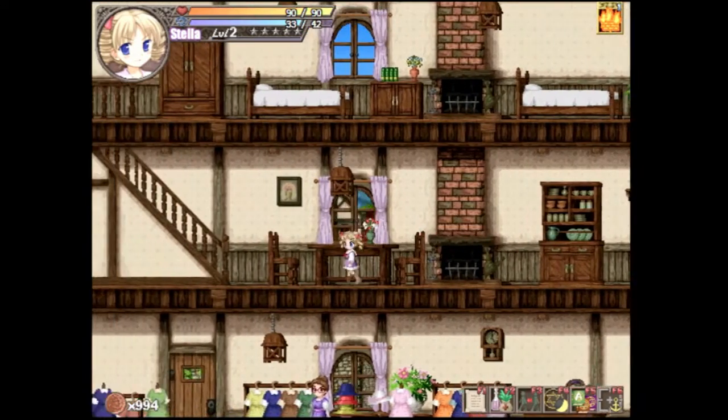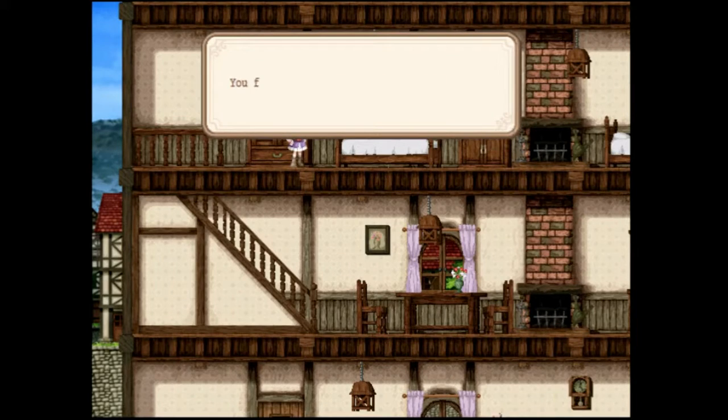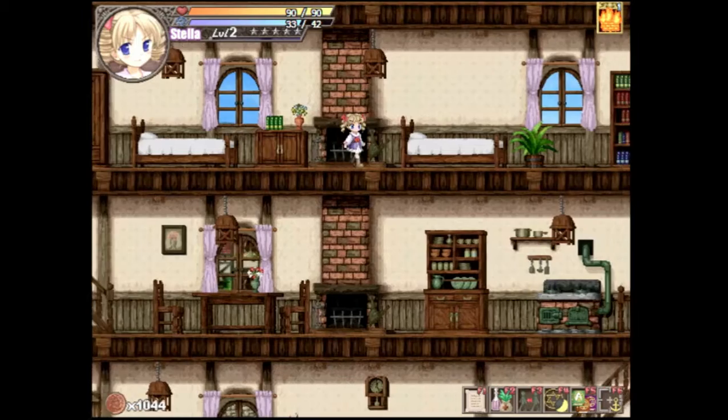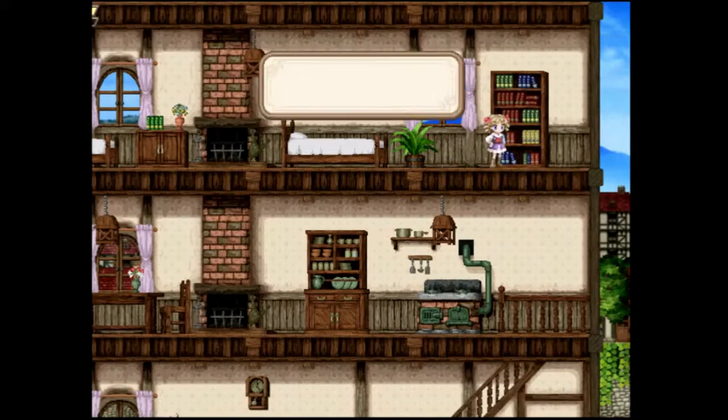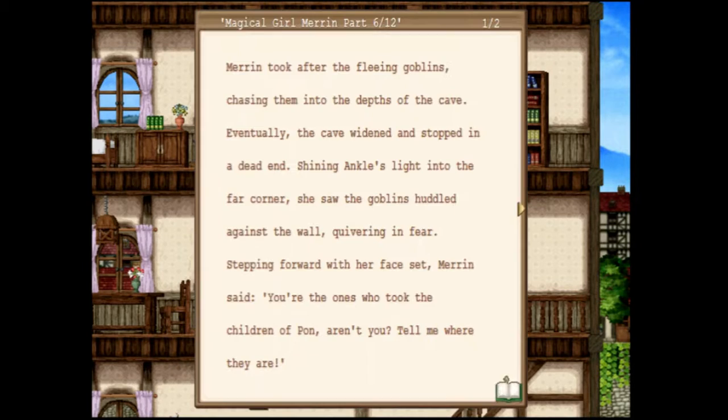Let's go and rob these places. Stole some silver coins — nice. It's for the greater good, believe me. Here's book number six. Okay, this goes before the previous one.